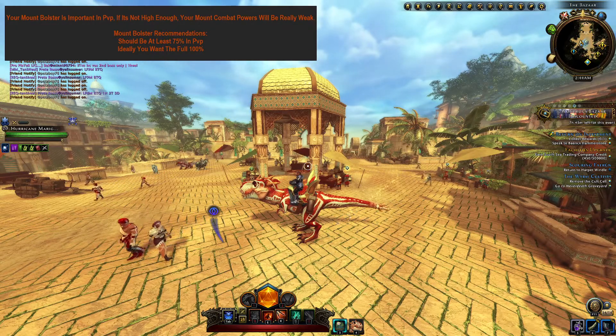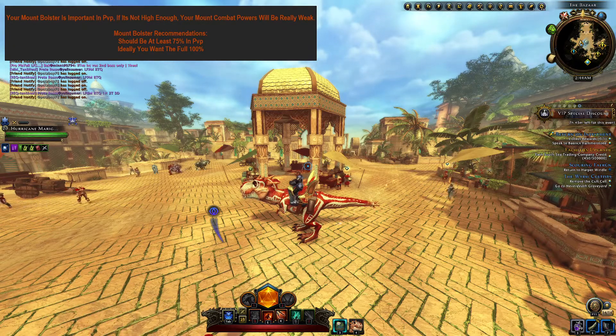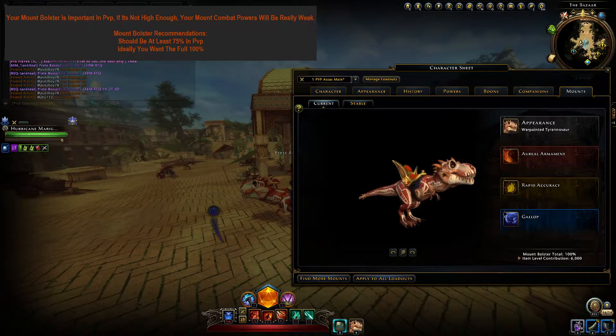First up, I'm going to go over why it's important to have a high Mount Bolster in PvP. If you look at the bottom right corner, you can see my Mount Bolster — in my case it's 100%. You can also see the 6k item level it grants me. If I hover over the tooltips for my two Mount Powers, you can see that they also have 3k item level each. Your Mount Bolster increases these item level sources as well.